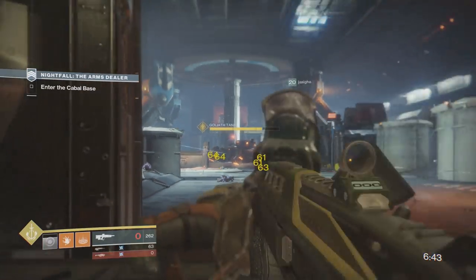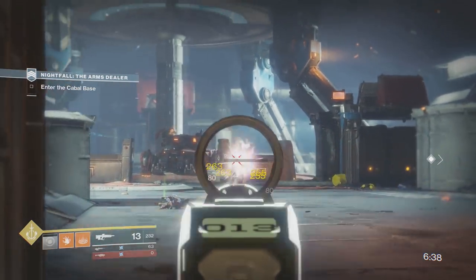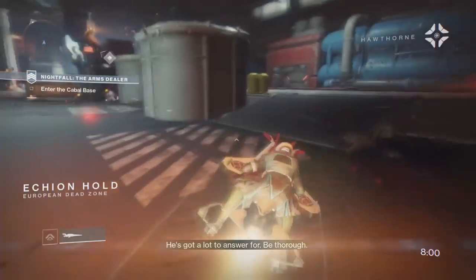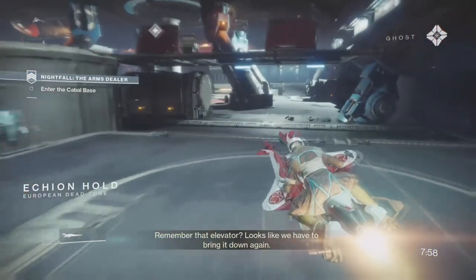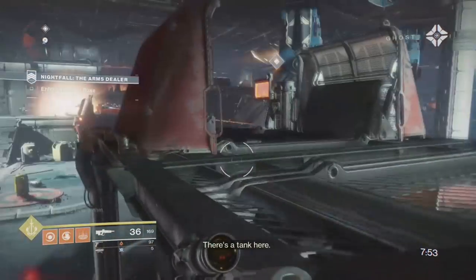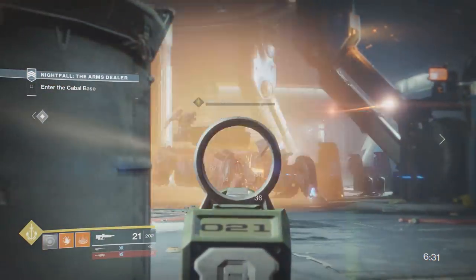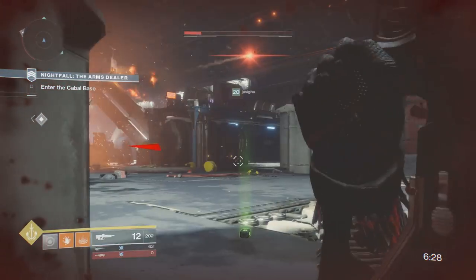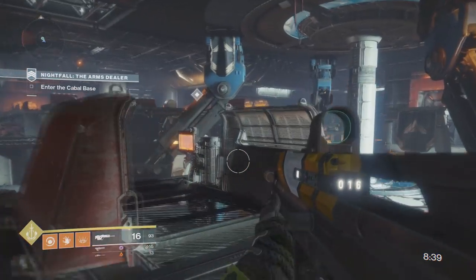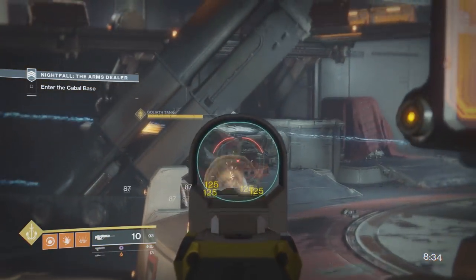This next area is where two tanks will spawn, and here's the first cheese I'll show you. There is a method to take out the first tank by going up to a platform in this area and activating something on top of it. The tank has to be in a certain location for it to take effect, but it does some heavy damage — I think an explosion hits the tank or something. Either way, heavy damage can be done against the tank with this. The first tank is easy peasy, and even if you don't activate the mechanism, this tank is supposed to be the easy one.